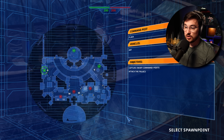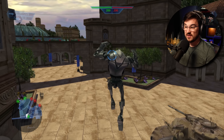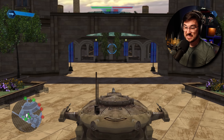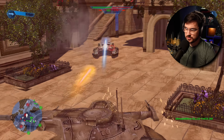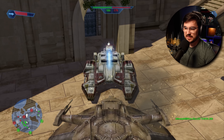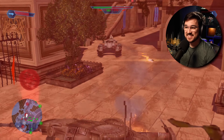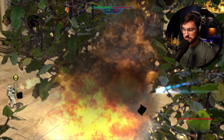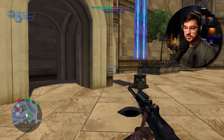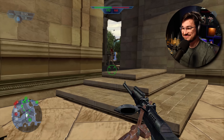We select our spawn point, whatever character we want, and then we're in the game. Just like that. Fast load times. The camera shake is a little more aggressive than I remember, but it's still quite cinematic. It's like getting punched in the back of the head every time you take a shot. We can also swap to first person if we want to go full immersion, because why not?